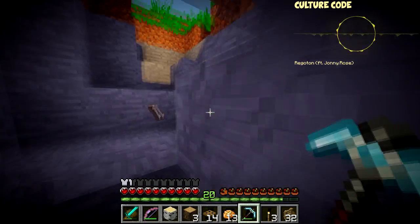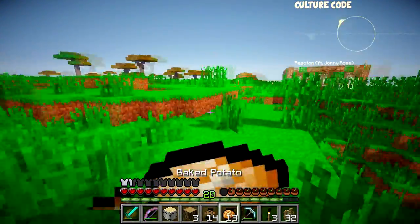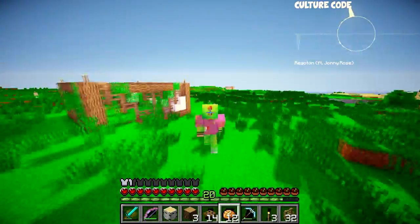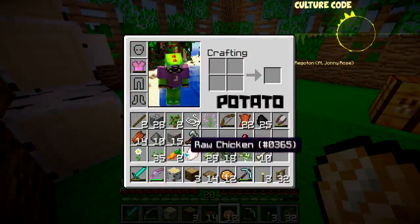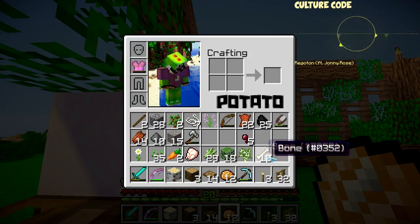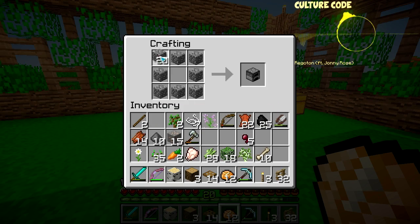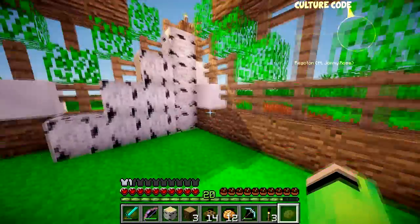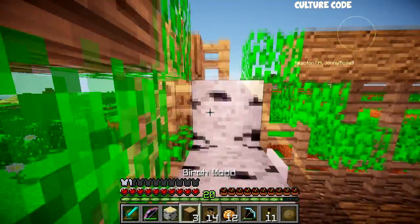Let's head out this way - I haven't been out this way. Skeleton burned to death I'm guessing. Let's go to our house and do a little stuff before I end the episode - like make a furnace, some primary stuff. I will make this place homely next episode. I will get good... maybe.